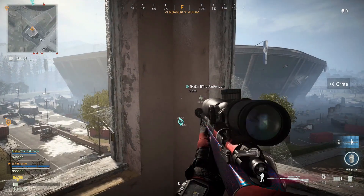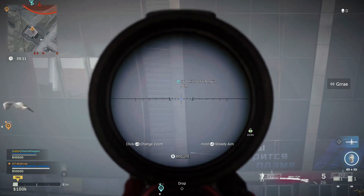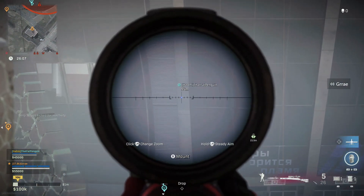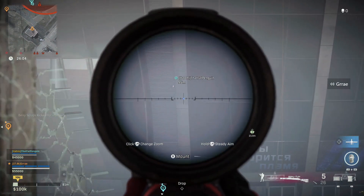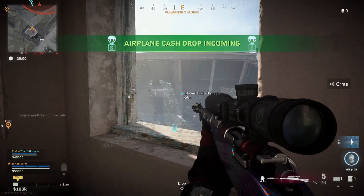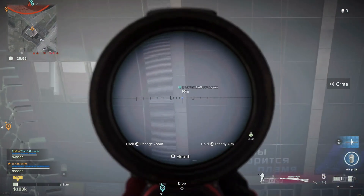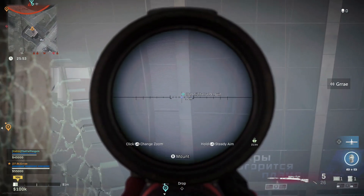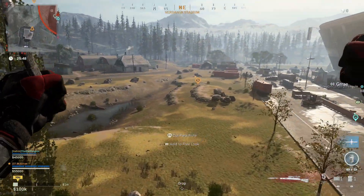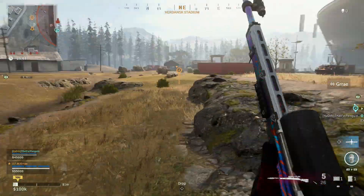We hopped into Plunder and now I'm going to be showing you guys what my teammate looks like through the wall breach. As you guys can see you can't really see him. You guys have to make sure that you pay attention to where you place yourself inside the wall breach. As you can see now he is moving a little bit and you can start to see the legs pop out. So you want to make sure you stay relatively stationary inside the spot — that way your body parts aren't moving around. You can't see him at all now.